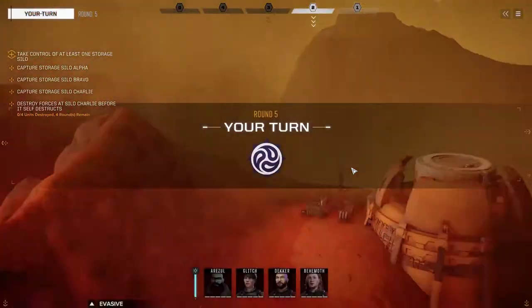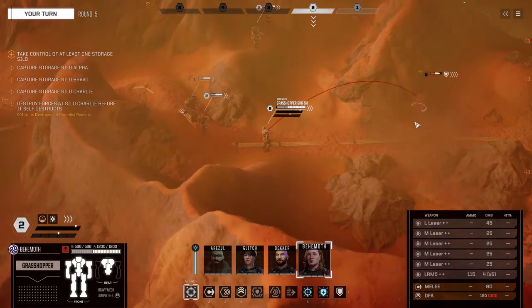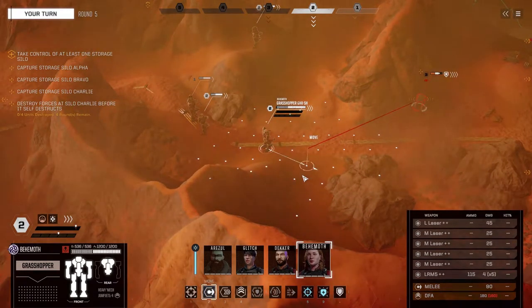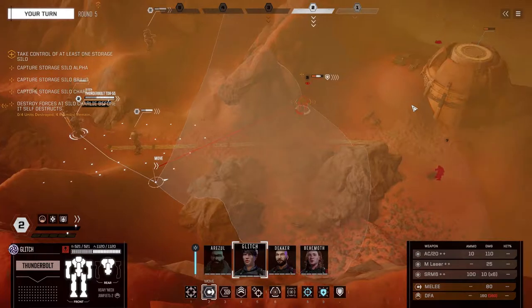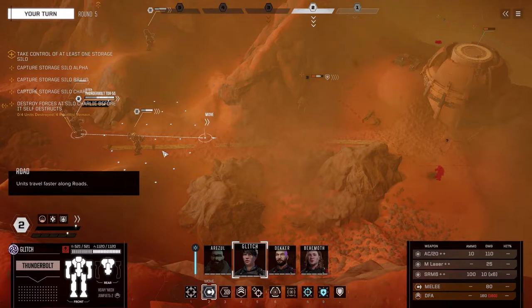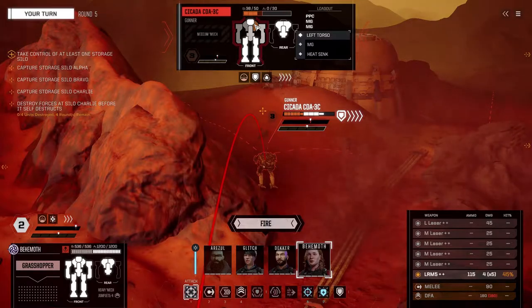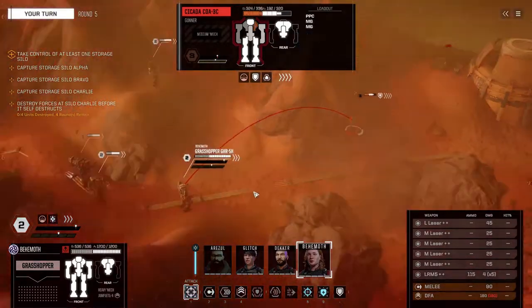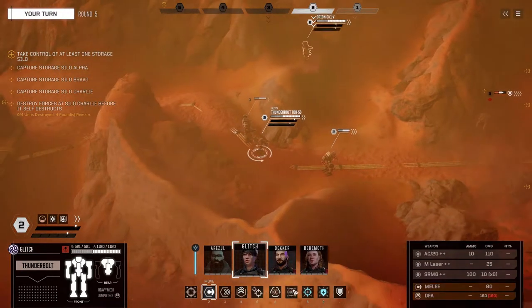Come around the corner — yeah, that's what I want to see. Okay, you're dead, let's just put it out there. You do have four evasion, 65% chance to hit. I'm debating how I want to do this. I have two options: sensor lock him to get him down to two evasion with Glitch, then hit him — or I can just move Behemoth forward and murder his life. Probably the better option. Yeah, let's go ahead and sensor lock you.